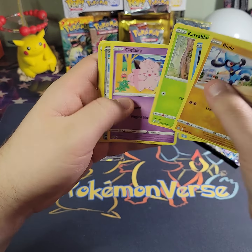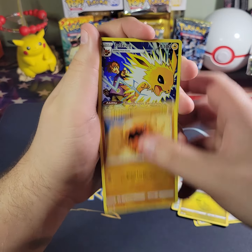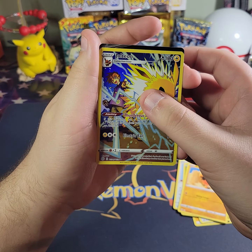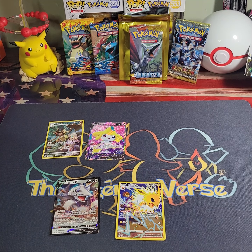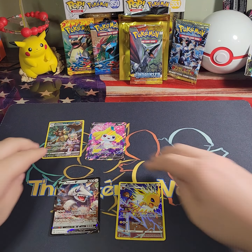Here we go, doing the pack trick. One, two, three, four — and here we go. We got Lightning Energy, Cynthia's Ambition, Torkoal, Double Turbo Energy, Electabuzz, Hawlucha, Buizel, Gible, Trapinch, Jolteon, and an Aggron V. All right, well that's going to do it for this video.